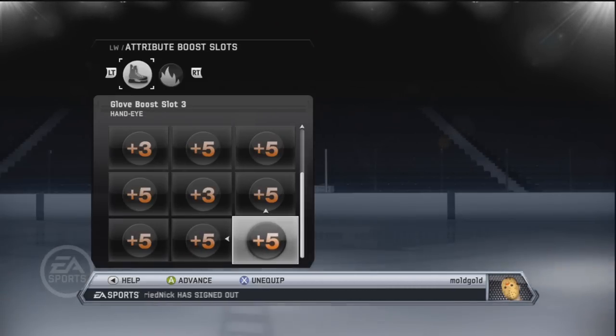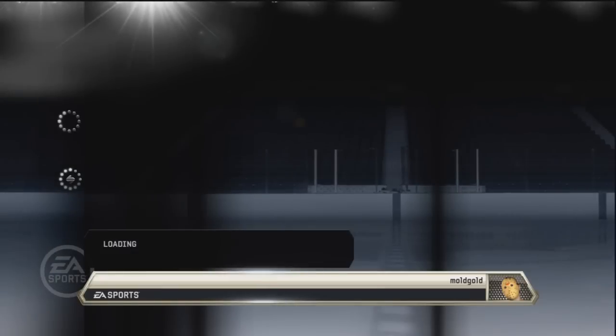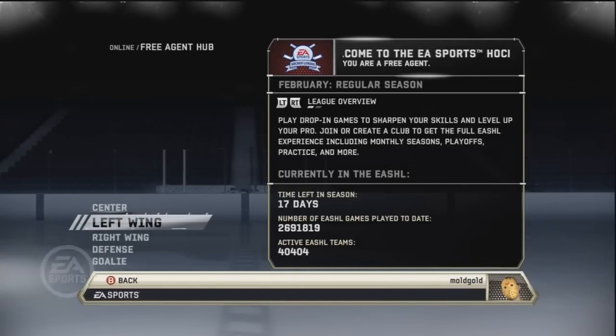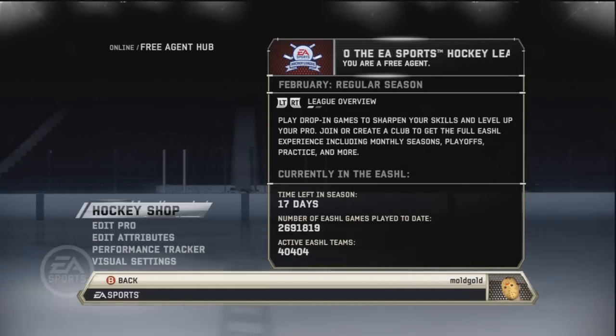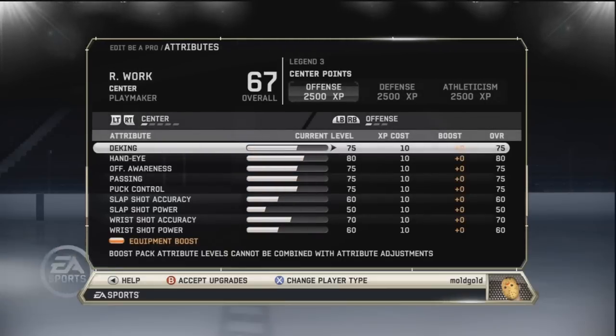Next, a plus five puck control and a plus five hand eye, and that's about it for the hockey shop. Anyways, we're gonna move into the attributes section and show you guys what to put up, or at least what I put up. You guys might not like this, but this is what I play on and I think it's really good, so that's why I'm making a video. Maybe you guys will enjoy it too.